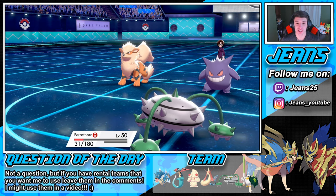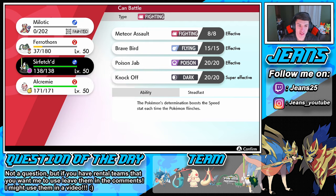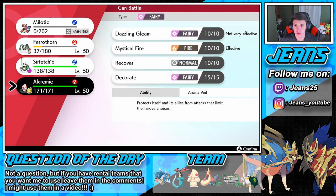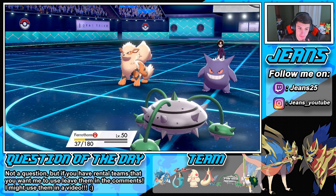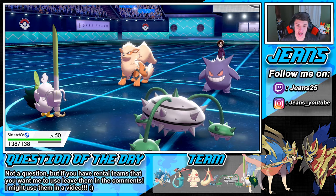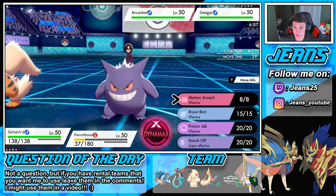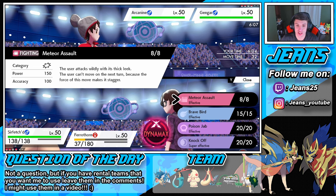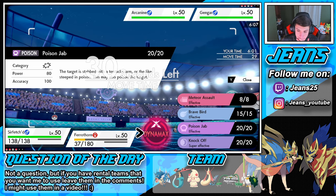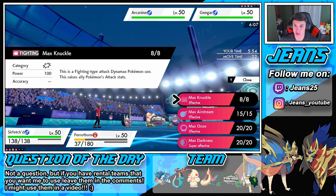We're going to bring in Sirfetch'd — sorry, with the big celery stick sword. He's just Fighting type. We could go into Alcremie here, but actually no — we're going to save Alcremie and go straight into Sirfetch'd. We're going to try to take out that Gengar. Thinking about Meteor Assault — but the user can't move on the next turn due to the force of this move. We might want to boost the speed of our team, or we could go into Dynamax for a Max Knuckle to get some STAB damage.